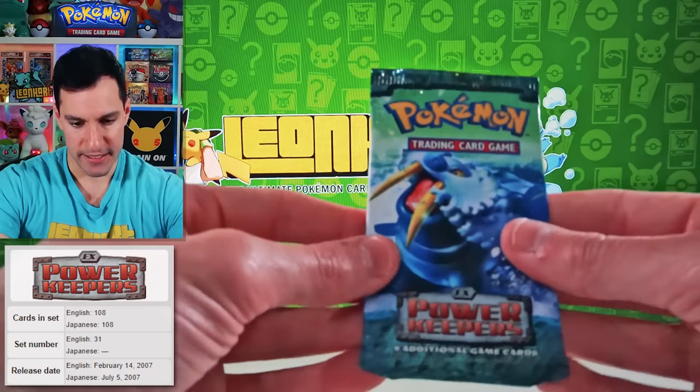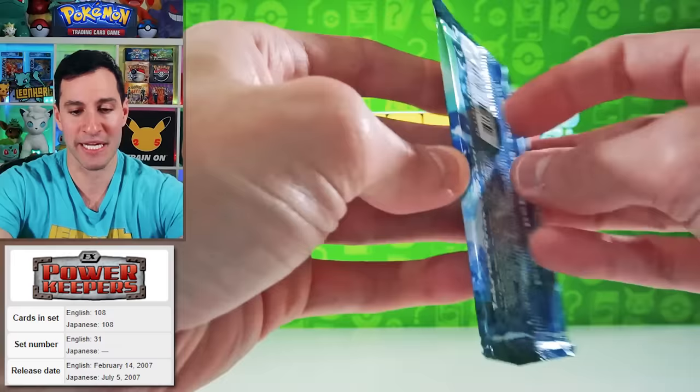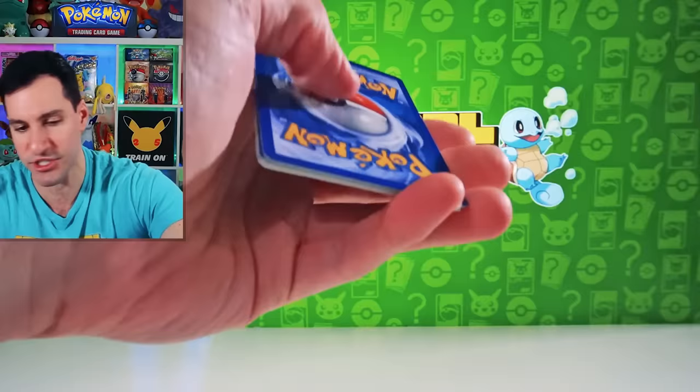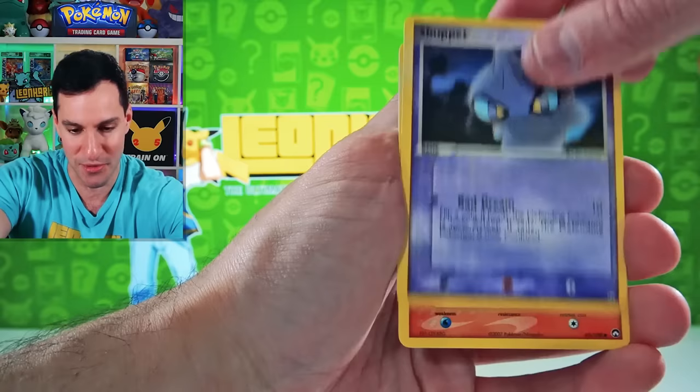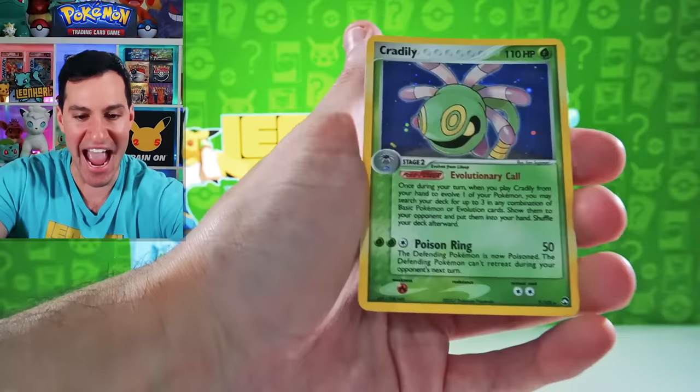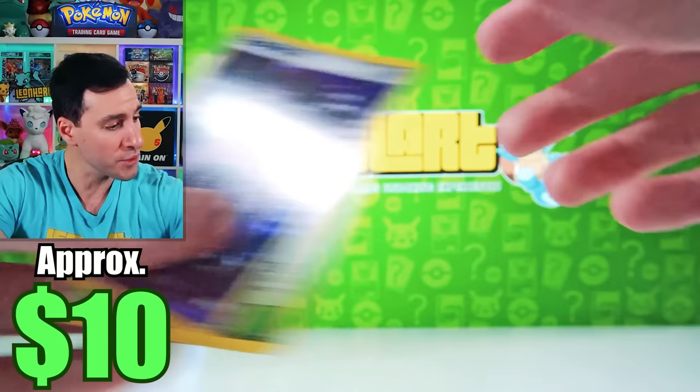Let's get straight into it — EX Power Keepers! Everybody, get your pickaxes ready, because it is time to go searching for some Gold Star Pokemon. Of course the card trick is only two cards for these sets because of licensing issues. Carvanha — but stay tuned and look at the reverse holographics because... oh! It's mesmerizing me. Psychic Reverse and... a Cradily Holographic! Well, that was very nice — a little two-for-one special.